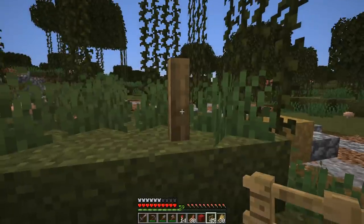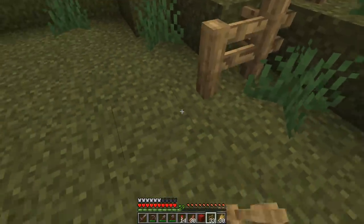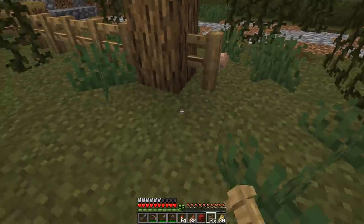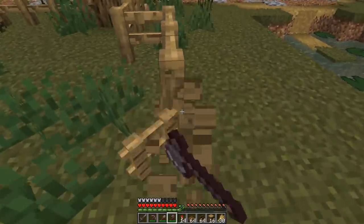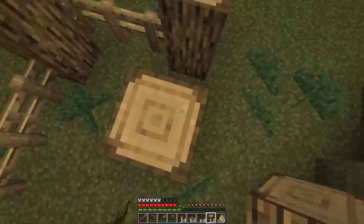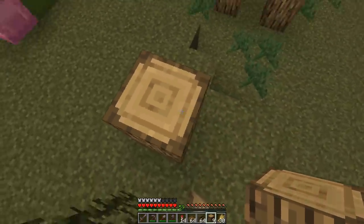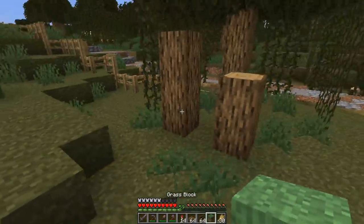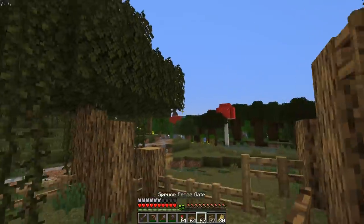I want to start off today by creating a little area for our cows to hang out in and getting a small wheat field planted so we can actually use these animals. Over here I'm thinking we create a little covered lean-to area for the animals. We can go one, two, three, four, five and get a little something here at a sloped angle — really bringing in that gross, disgusting feel of stuff that's just been hanging out in the marshland. Adding in a few spruce gates gives us some extra detail.